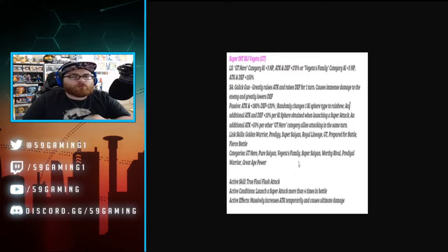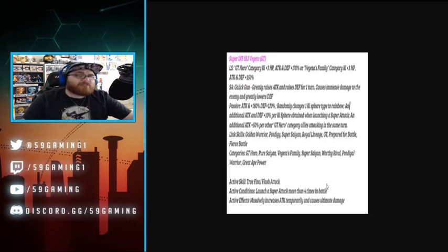Great Ape Power is getting a 12. Active skill — True Final Flash — which is interesting; in the actual SA he uses Final Shine. The condition is: launch a super attack more than four times in battle. I think that kind of sucks. They're putting a restriction on it because the effect massively increases attack temporarily and causes ultimate damage. But four times in a battle — you're only going to see it in longer events. We'll still see it near the end of battle, but I still don't love the four-times-in-battle restriction.